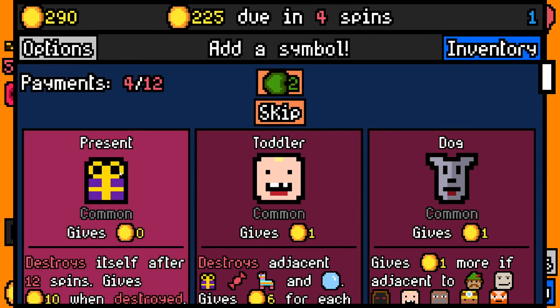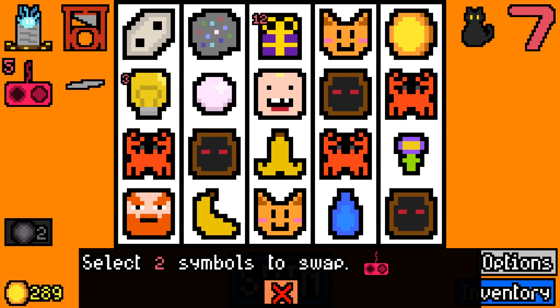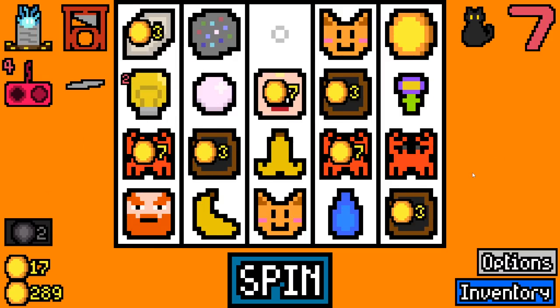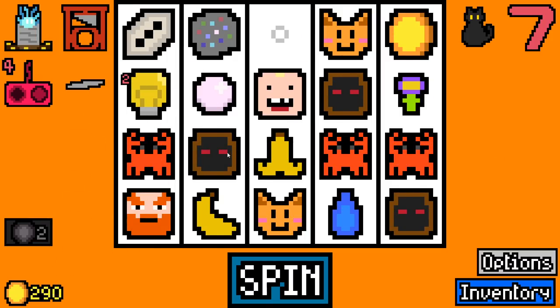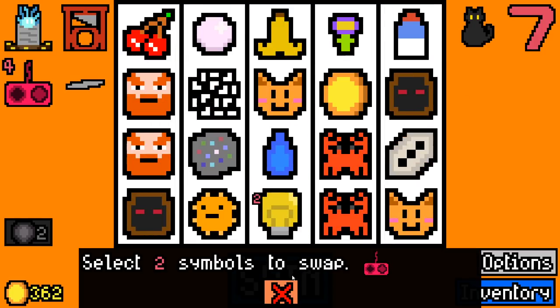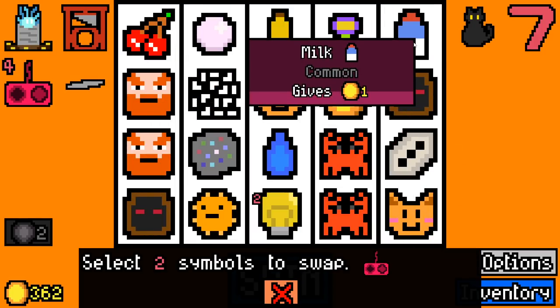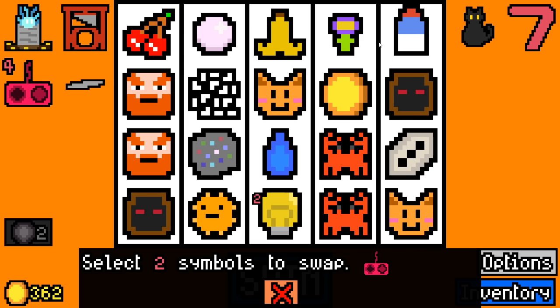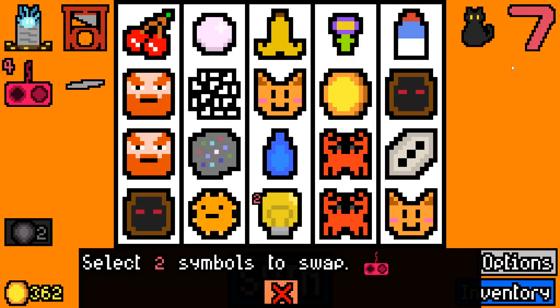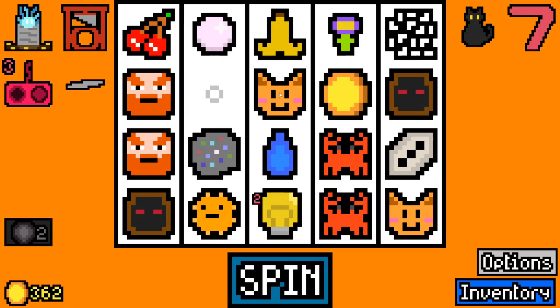I'm not going to swap any symbols just yet, although I really should start swapping because we need the money. Another crab — let's get that in the same row. I have to add one of these; it's gonna have to be a dwarf I suppose. We can re-roll, two symbols, so we could move a fourth crab down here. Just to make some extra money while we can. We'll add a present because we do have a toddler.